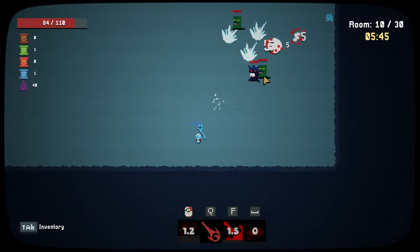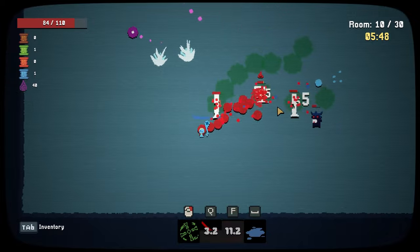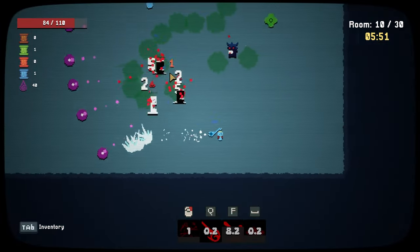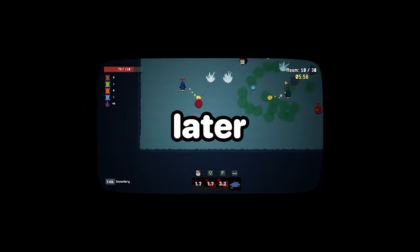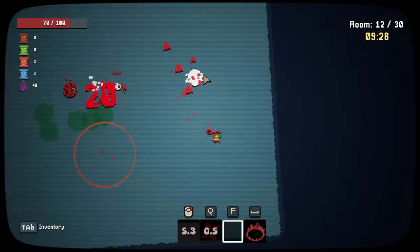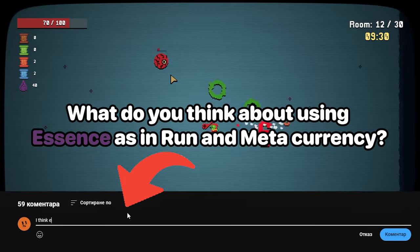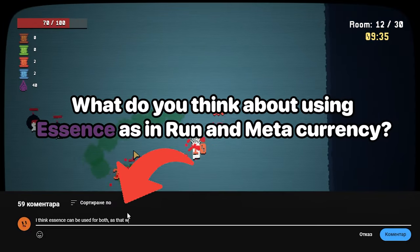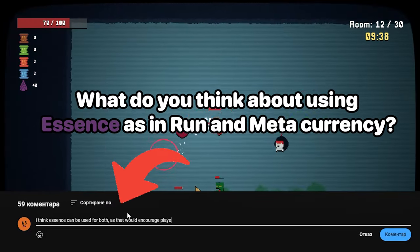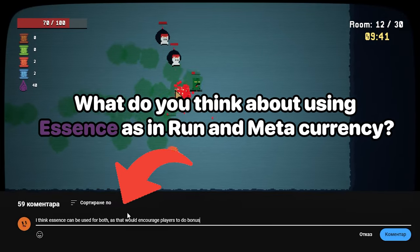The essence will also be used as meta progression currency, allowing you to improve your base stats between runs and unlock a bunch of other things planned for the meta progression part of the game — but we'll talk about that later. Here's where I want to ask you guys: what do you think about having the same resource be used as an in-run currency as well as a meta progression one? Should I add another currency like gold for the in-run currency and make it so you spend essence only in meta progression? Let me know your thoughts.